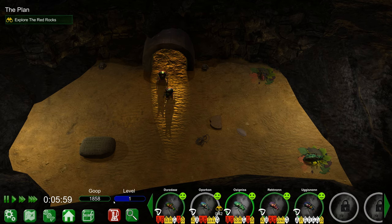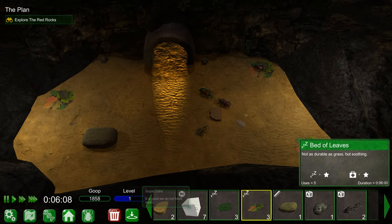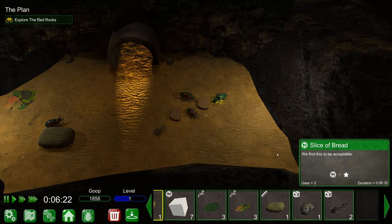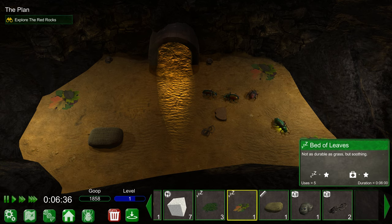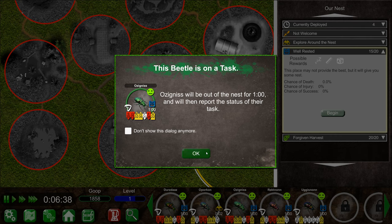Durzdaz failed to complete a task. Come on Durzdaz - you both failed! I sent you out there with the express mission to bring us more beds, more food, more toys, and you blew it. Eggs can only be placed when you have room for more beetles. That bed got destroyed - I thought it had like four hours left on it. Let's go send them back out. Rektnon, go out on your first mission. Same with you Ozygnus. We're just sending the whole crew out.